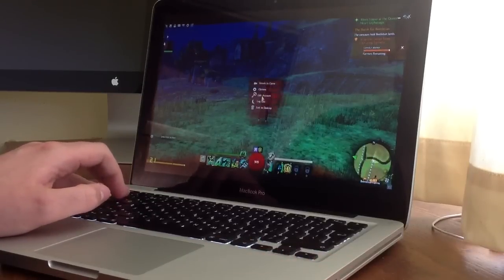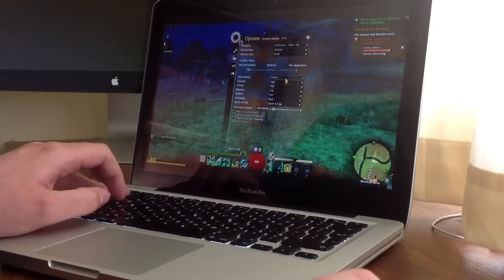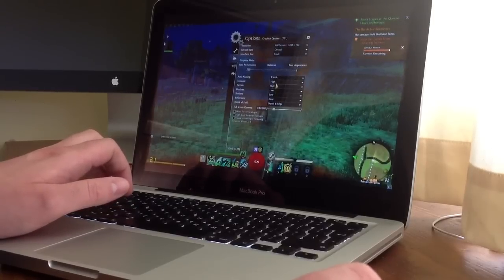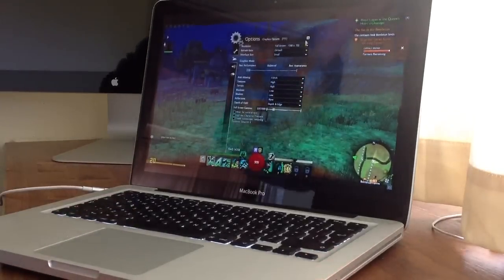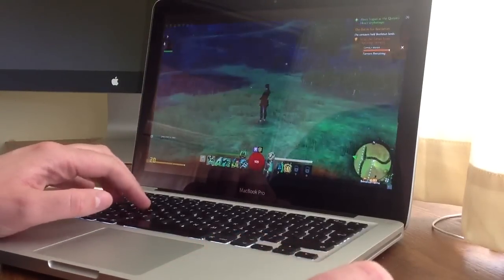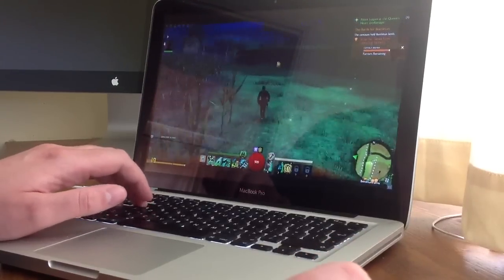I just want to show you that I actually found that the frame rates didn't get affected if you put anisotropy on, textures on high, terrain on high, and depth of field on depth and edge. For some reason, you still get pretty consistent frame rates, so it looks great and it still runs just as well.